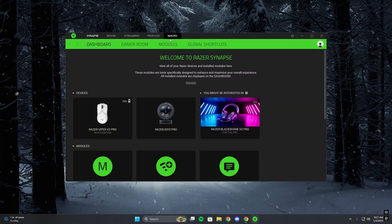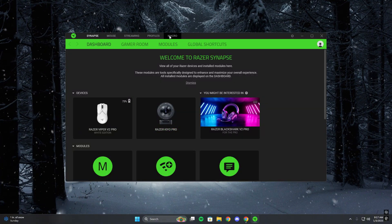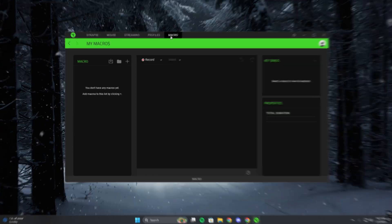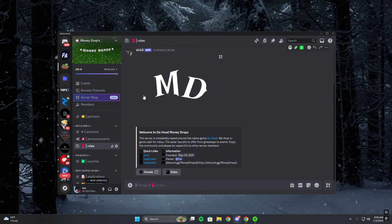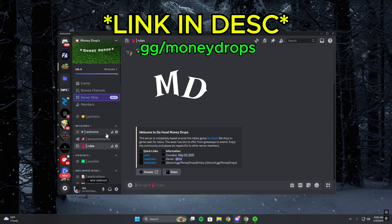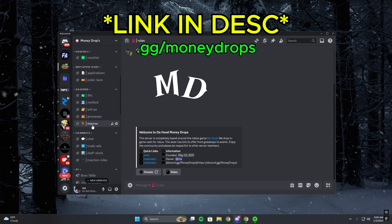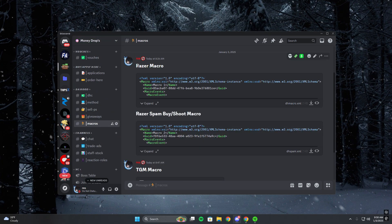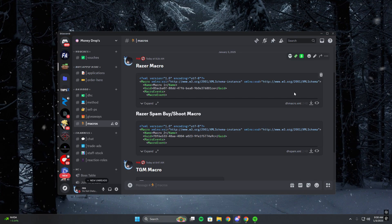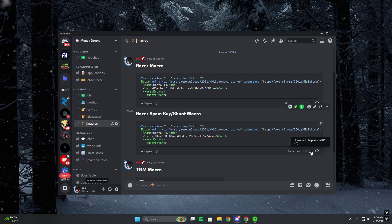Once installed, we can go up top to Macro and then import our macro. You guys can join my Discord server — the link will be in the description. When you're in the Discord server, scroll down to Macros and you can download my Razer macro. The other macro is optional — I just use that to quickly buy ammo and spam shoot.